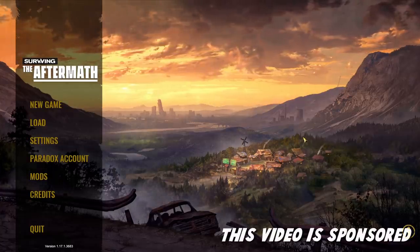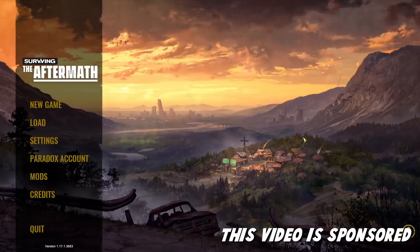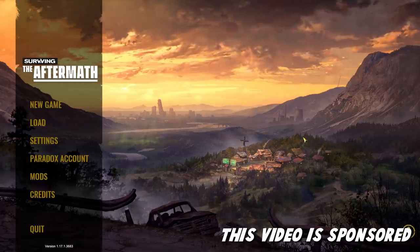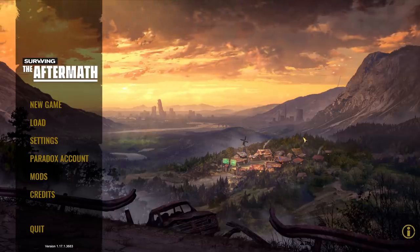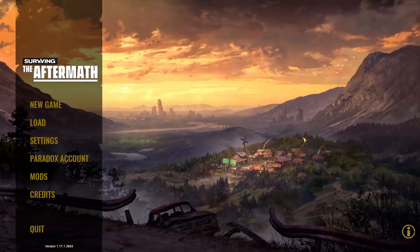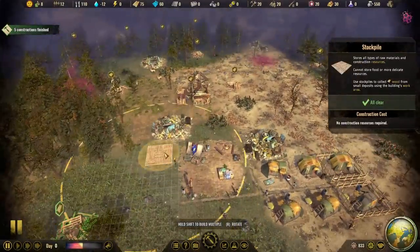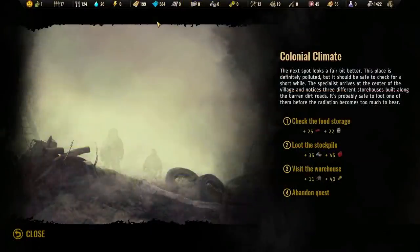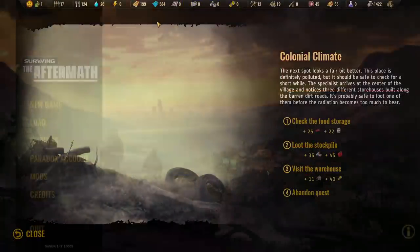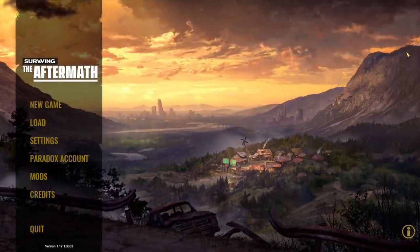I'd also like to thank Paradox Interactive for sponsoring this video. The game is 25% off for the last time before the 1.0 release on November 16th. There's been a ton of updates since I last played, including an entirely reworked resource management system, a new research tree, and tons of other things. The 1.0 release also includes new endgame challenges. Make sure you click that link in the description to download the game.